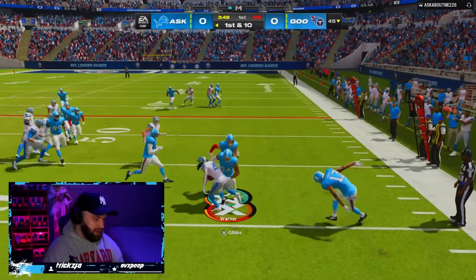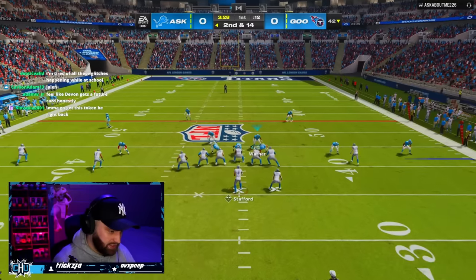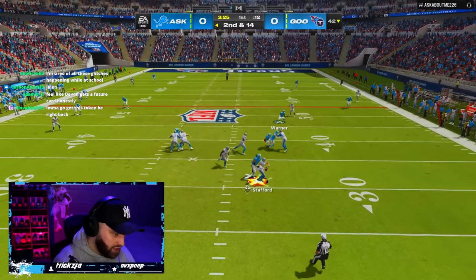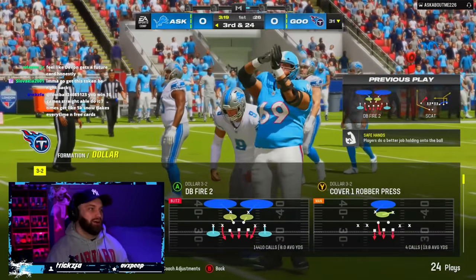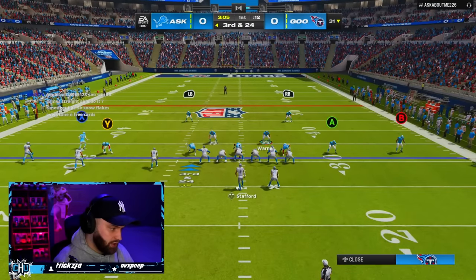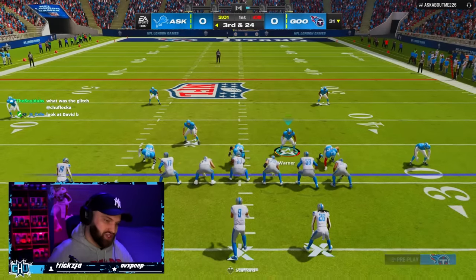Oh, he messed up bad — four-yard loss on a passing play. Basically the exact same card. We're eating right now on defense. I need Montez Sweat out here ASAP. I don't know what other rookie would be insane or deserves it. Puka already got a really good card. Which rookie would get a Ghost of Future card? Which one deserves one badly?